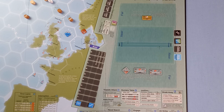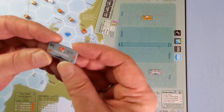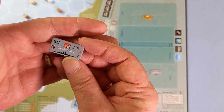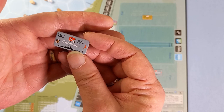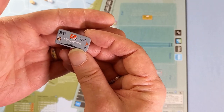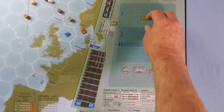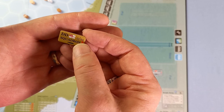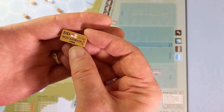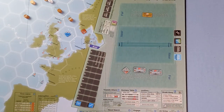Now we know the gunnery ranges, let's remind ourselves what the numbers on the ships mean. There are two numbers: the first is the die roll modifier applied at short and point blank range, and the second is the modifier for long and extreme range. However, some ships like the Rawalpindi have 'NA' — not applicable — which means it cannot fire at long range. So it looks like the poor old Rawalpindi is in for a bit of a shock.